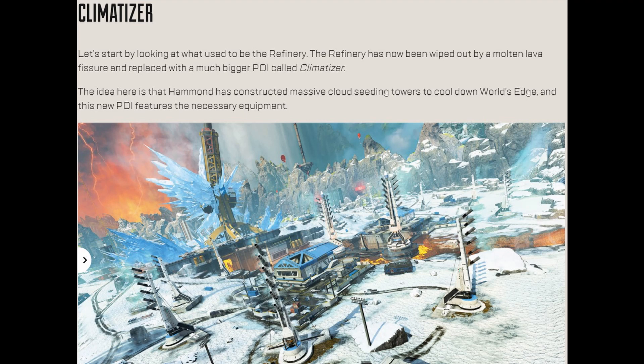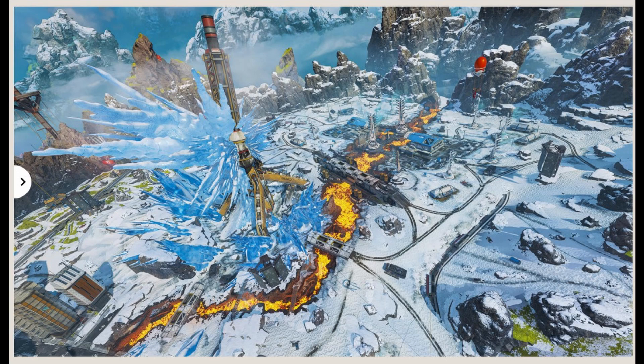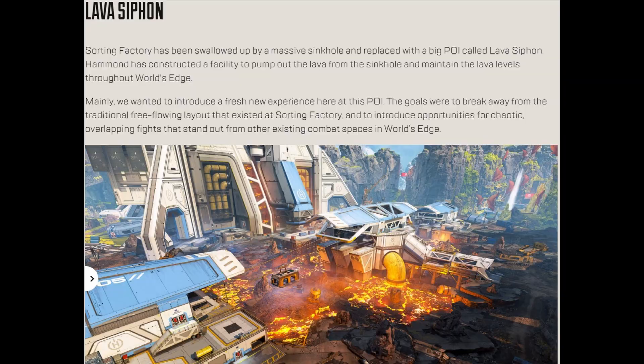Next we're going to see Fissure Extension — basically the lava river expanded pretty much all the way across the map. My personal opinion: this looks super cool. I love the snow and ice on top of the lava river — completely contrasting elements. Very cool in my opinion.